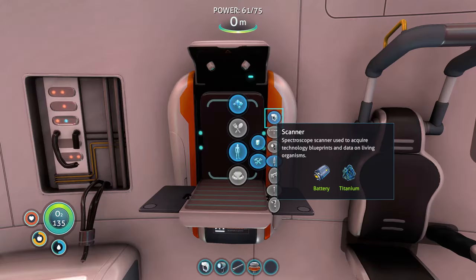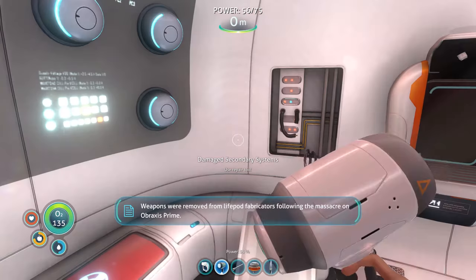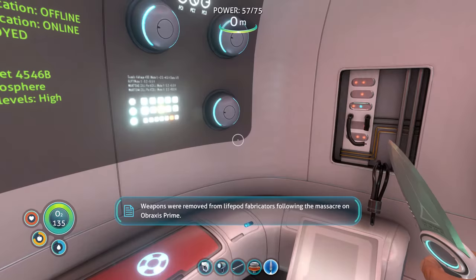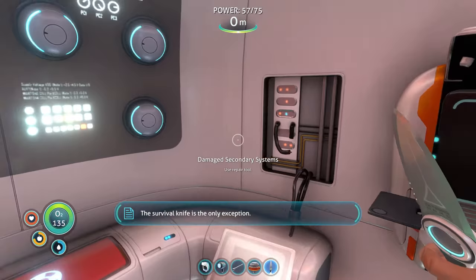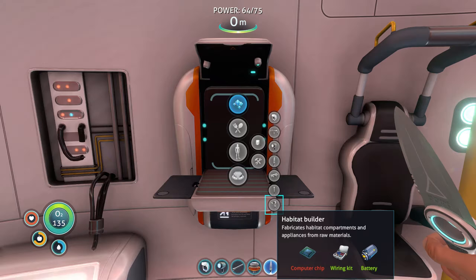Now we should be able to make a survival knife. Weapons were removed from standard survival blueprints following the massacre on Abraxis Prime — the knife remains the only exception. So we can slash stuff with this. Another thing I want to make is a habitat builder, because that's how we start making bases. We've already got a battery and a wiring kit, and we'll use the depleted battery we exhausted in the caves. We still need a computer chip.